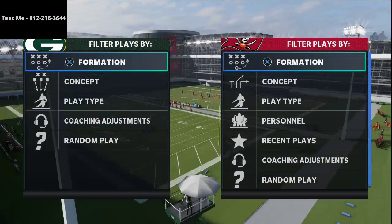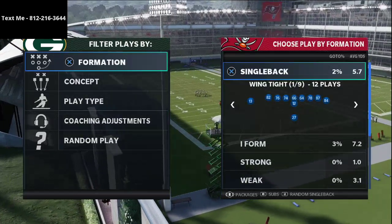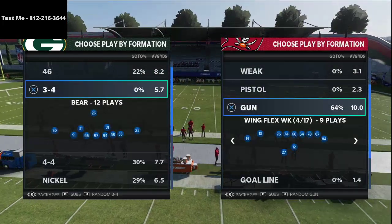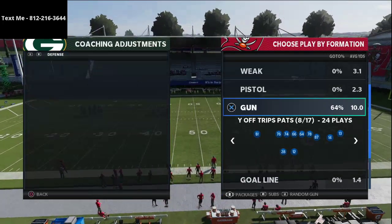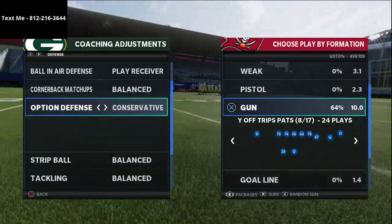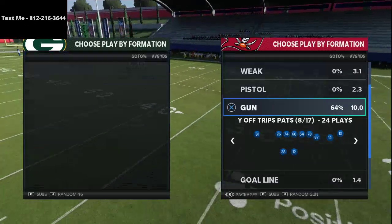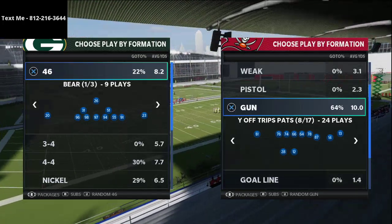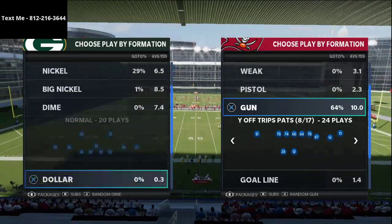I want to jump right into two plays in particular that D-Croft loves to run out of the Y Off Trips — formerly known as U Trips. This is out of the New England playbook, specifically out of the Y Off Trips Pats. This has also been called U Trips, and most Madden players know this as U Trips from the past — one of the best formations every single year. If you have questions about today's video or would like to get more of a full scheme of the Y Off Trips Pats, go ahead and text me — my number is in the top left-hand corner of your screen.